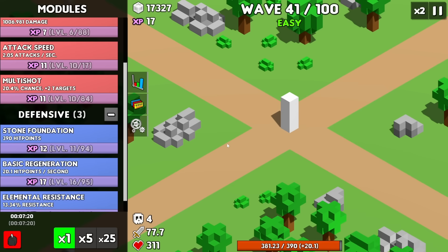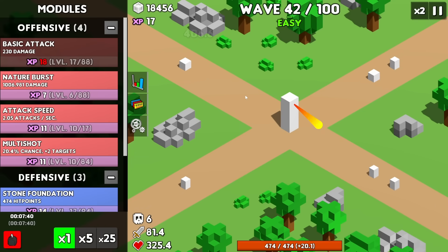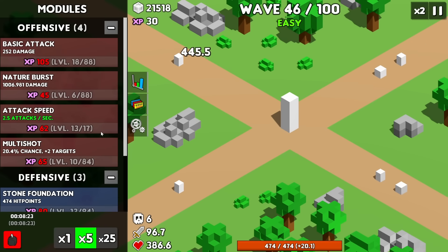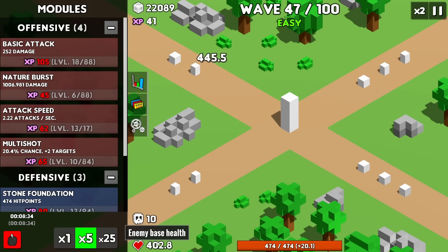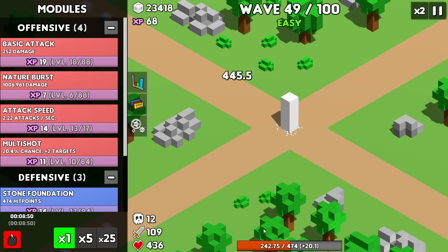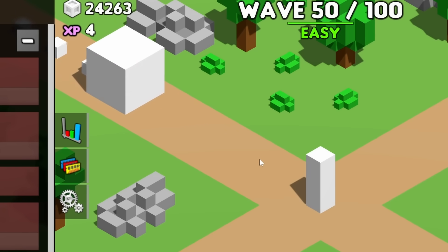Now we're back to the white enemies but they do a lot more damage. Let's get some more health points to keep up with that — the multi-shot is so good when it kicks in. Let's get some more attack speed. If I upgrade this five more times I can get two and a half attacks per second. They're doing 100 damage every time they hit me now and they have 400 health. We went down to almost half health, but I can upgrade the attack speed.